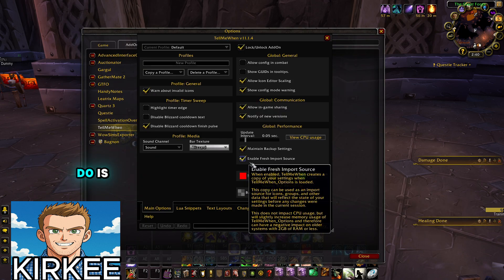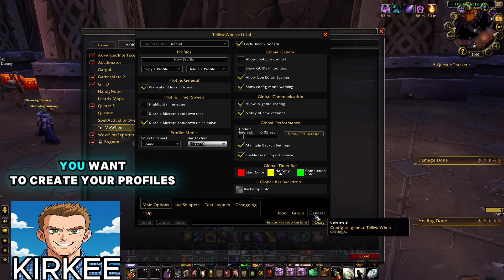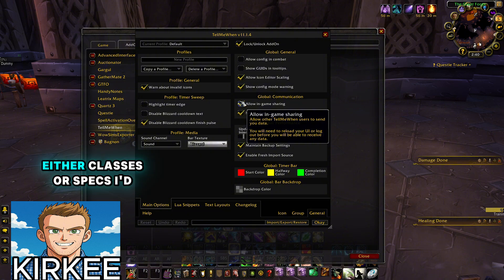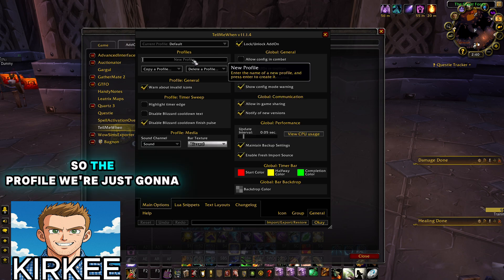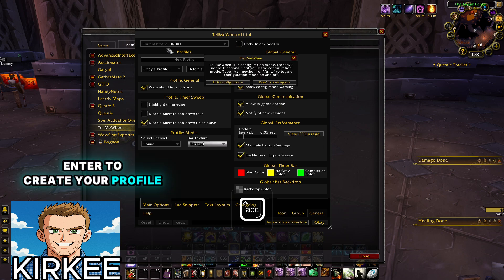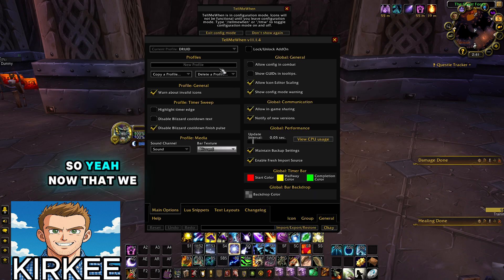First thing we're going to do is go down to the General tab. You want to create your profiles for specific classes or specs — I'd recommend specs, because for each spec you're going to be tracking different things. For this profile we're just going to do Druid. Hit Enter to create your profile, and now you can see we're in the Druid profile.